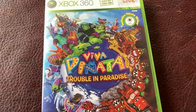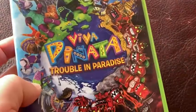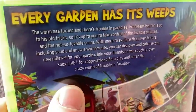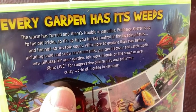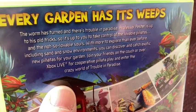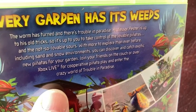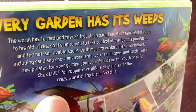This is Viva Piñata: Trouble in Paradise for Xbox 360. Every garden has its weeds — the worm has turned and there's trouble in paradise. Professor Pester is up to his old tricks, so it's up to you to take control of the lovable piñatas and the not-so-lovable sours.